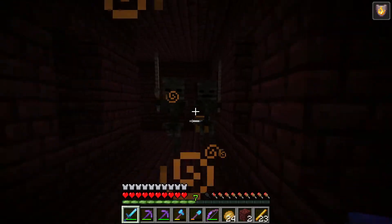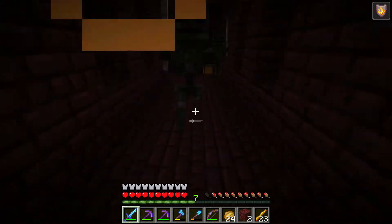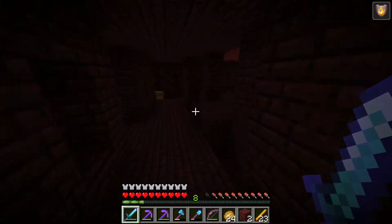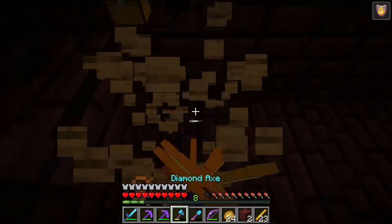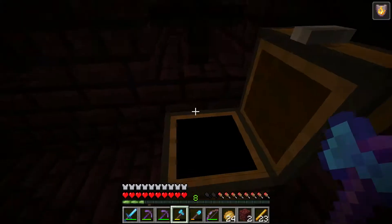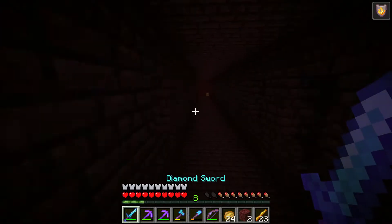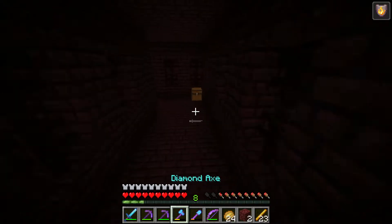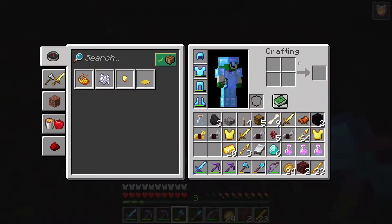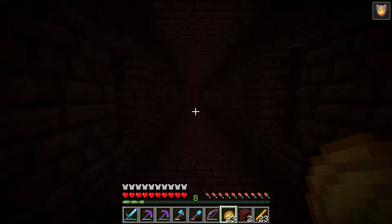We really do need an enchanted golden apple for a banner pattern, so it's definitely good to look through here. Hopefully we can find more wither skeletons. I would not mind getting more and more of these chests — six diamonds just from a couple chests. Let's see what we can do in terms of getting some more wither skeletons.